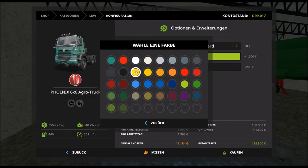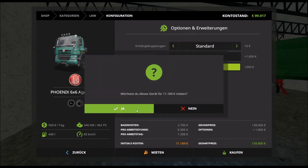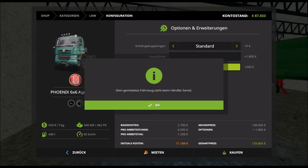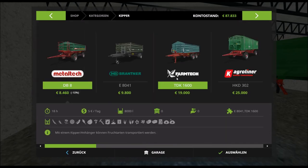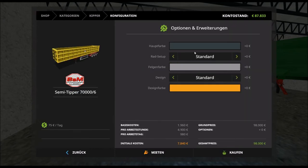Aber diesmal machen wir die andere Farbkombination: schwarz und grün. Den brauchen wir ja bloß für einen Tag. LKW haben wir. Dann brauchen wir noch einen Kipper, und da wird man den gemodden nehmen — den Semitripper, 70.000 Fassungsvermögen.